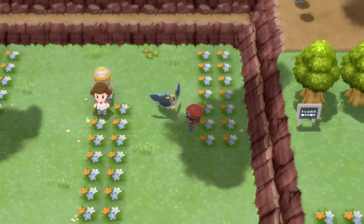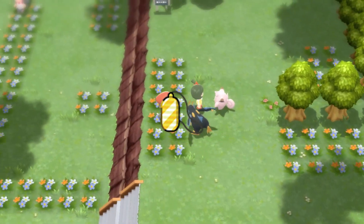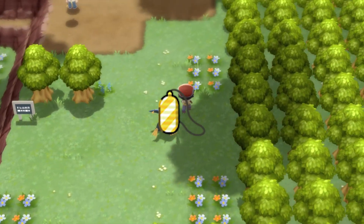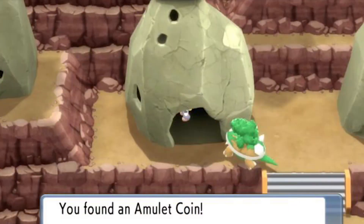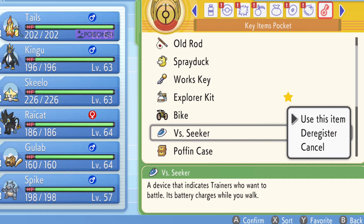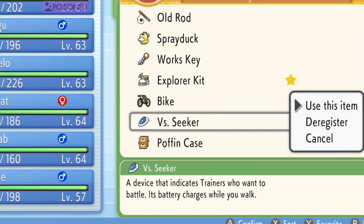Before we get to that, we're going to need a few items first. First of all, we're going to need the Amulet Coin. This is an item when held by a Pokemon, doubles the prize money and can be found in Amity Square. You're also going to need your Versus Seeker, but this is given to you early on in the game's story, so don't worry.